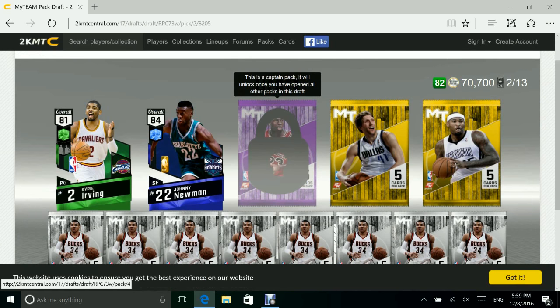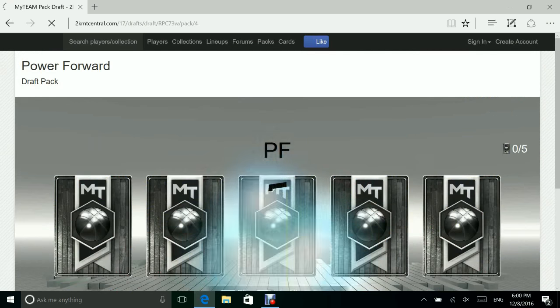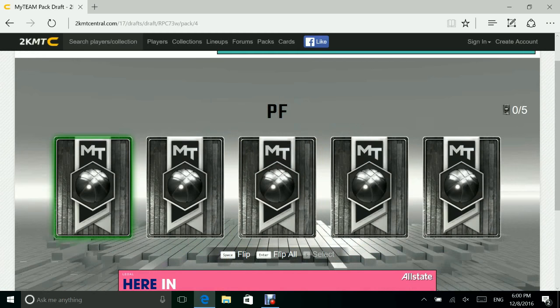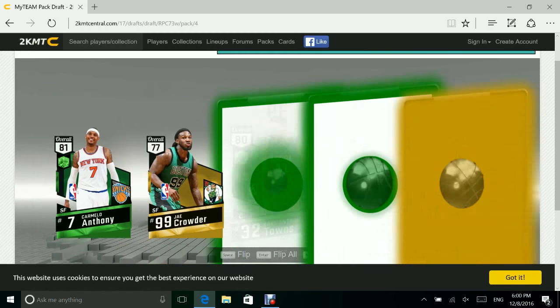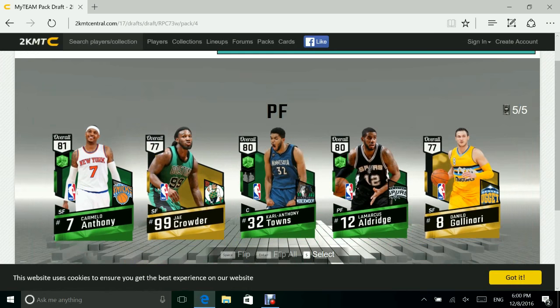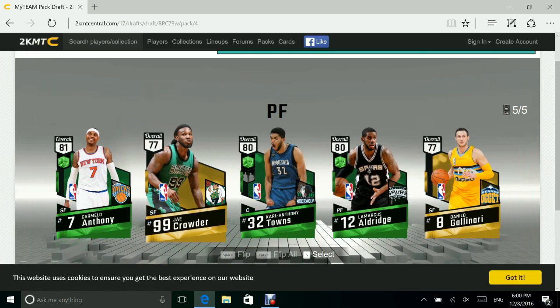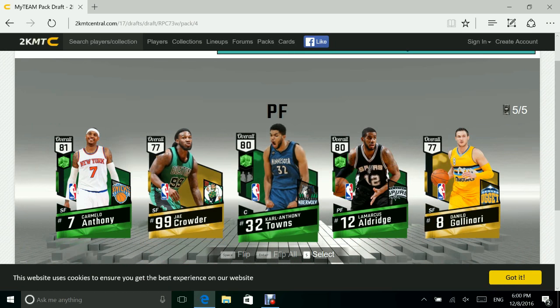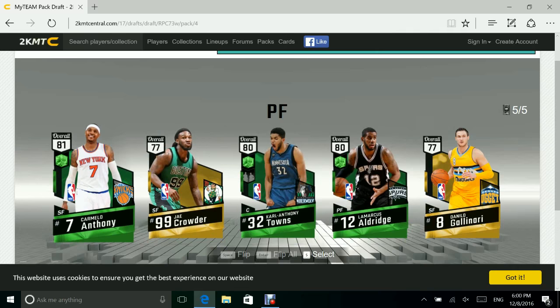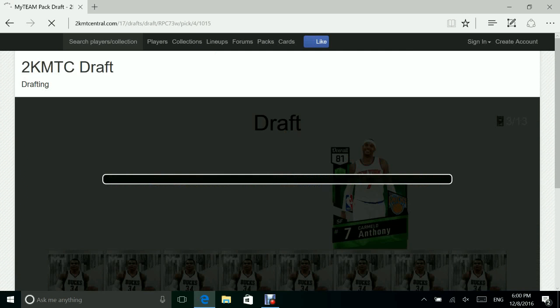Right now we are at 82 overall, as you guys can see right there. It's going to show us how many MyTeam points we technically spent at the end, but of course this is all fake. Next pack has Carmelo, JJ Crowder, Carl Anthony Towns, and LaMarcus Aldridge. Carmelo, my man — we gotta go with him.